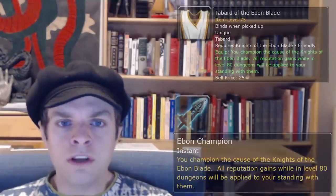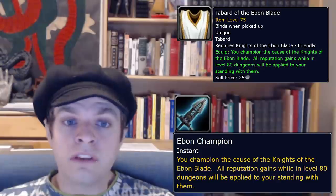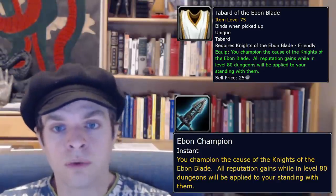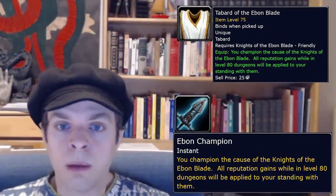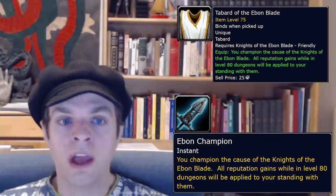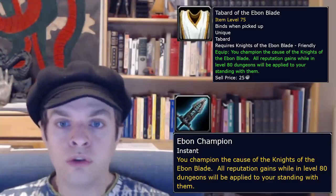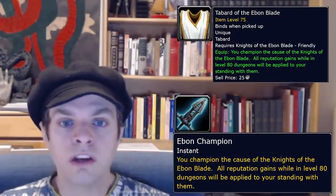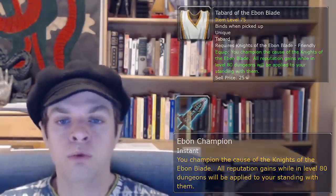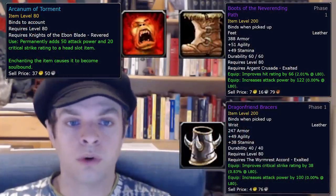Faction tabards are a new feature in Wrath of the Lich King that makes leveling factions extremely easy. Once you reach friendly status with most Wrath factions by doing just a few quests for them, you'll be able to get a faction tabard from the faction's rewards Quartermaster. Wearing this tabard while doing dungeons causes all the enemies you kill to award reputation with the associated faction. If you're doing your normal heroic dungeon grind every day, you can just rotate on these tabards and get your reputations maxed out without too much trouble. I will prioritize reaching Revered with Knights of the Ebon Blade, then Exalted with Argent Crusade, then Exalted with Wyrmrest Accord.